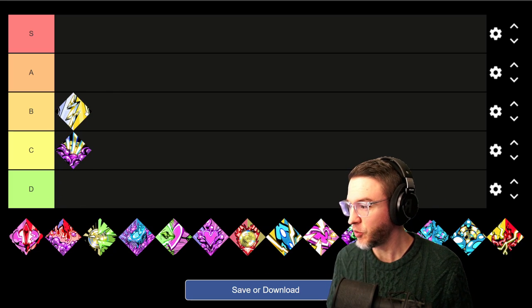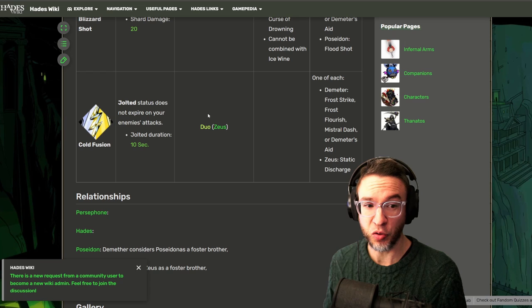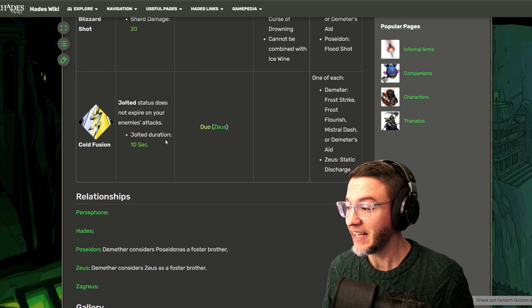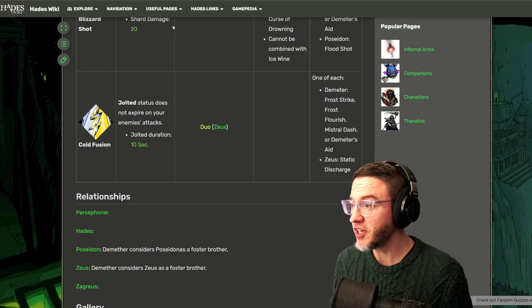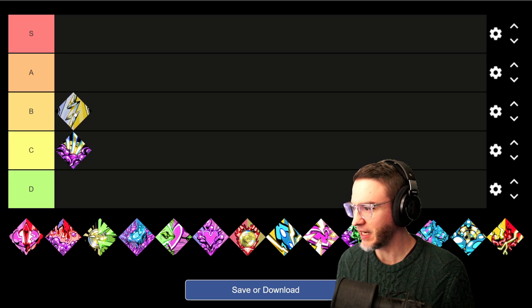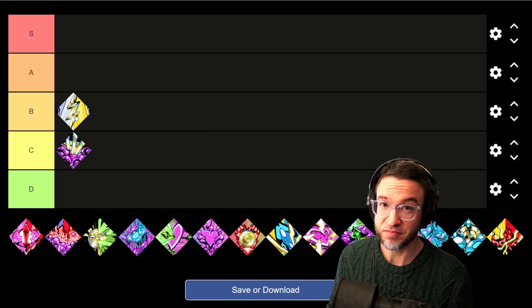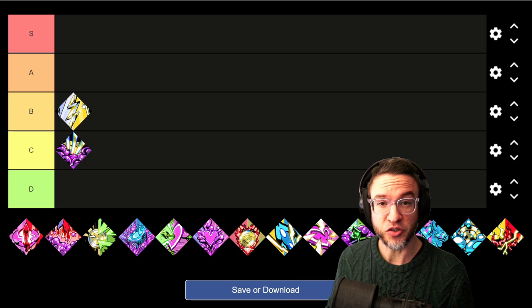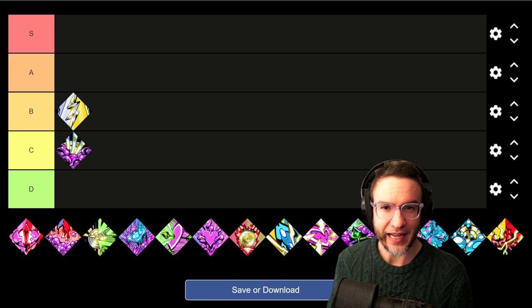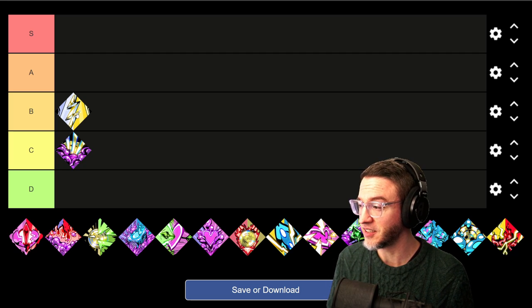Next we have Cold Fusion. Cold Fusion makes your jolted status — instead of the effect disappearing after an enemy attacks, it'll just keep going for 10 seconds. This can be very good if an enemy attacks very quickly. I'm going to put that in B tier — pretty nice to have. The reason I don't put it higher is because typically with a Zeus build, you want a lot of lightning bolts and chain lightning going off, so you're usually reapplying jolted very quickly anyway, giving it diminishing returns.